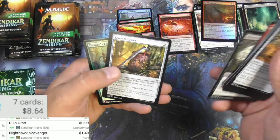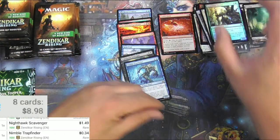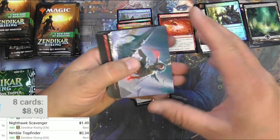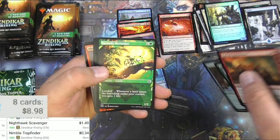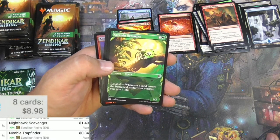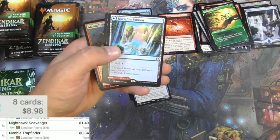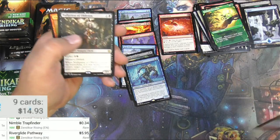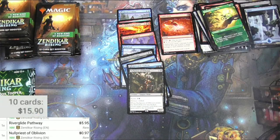Got a Nimble Trapfinder at 34 cents and a Calming Licid - not the licid we are looking for. The list as usual I find a bit underwhelming to find like a common or uncommon that no one needed to have reprinted. Kazandu Nectarpot - the showcase in this set I'm also not that big a fan of. A lot of the showcase cards in different sets have a really cool border, this one's like okay to me. But these dual modal face Pathways - I will take those any day of the week, $5.95, so that's a keeper.